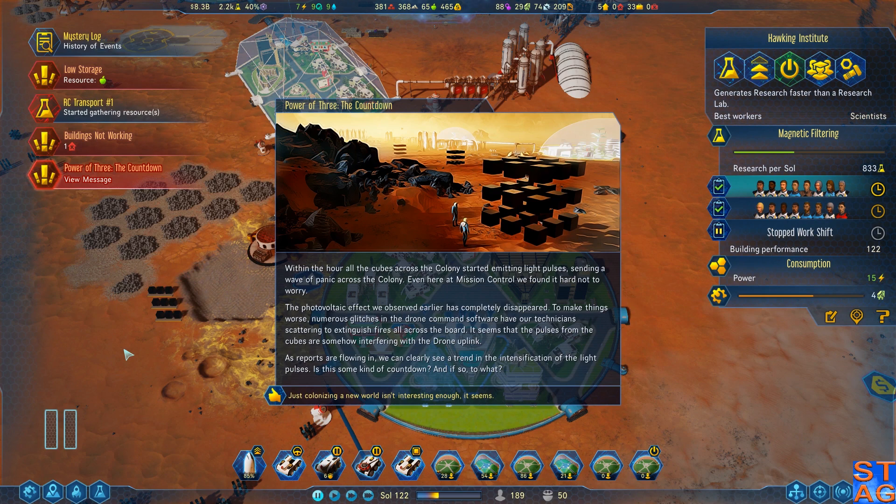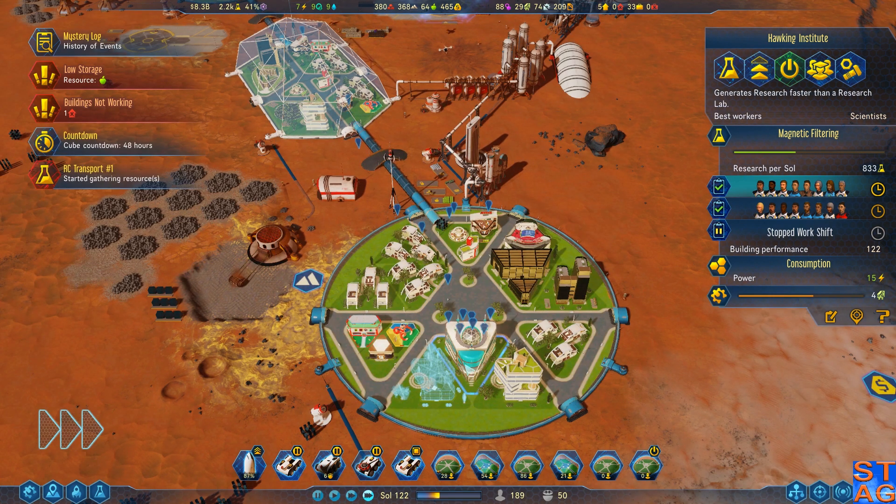Within the hour, all the cubes across the colony started emitting light pulses, sending a wave of panic across the colony. Even here at Mission Control, we found it hard not to worry. We may be getting to the endgame for the Power of Three here. The photovoltaic effect we observed earlier has completely disappeared. Numerous glitches in the drone command software have our technicians scattering to extinguish fires all across the board. It seems the pulses from the cubes are somehow interfering with the drone uplink. We can clearly see a trend in the intensification of the light pulses — is this some kind of countdown? And if so, to what? Starting to worry a little bit here.